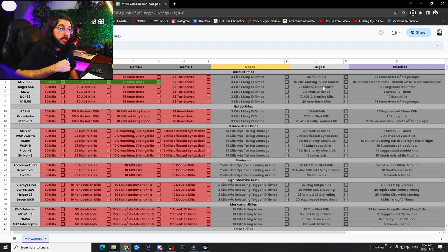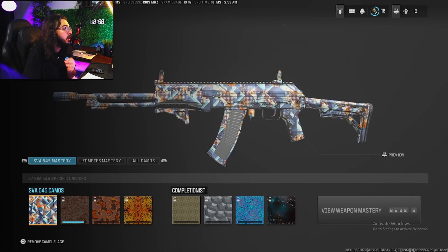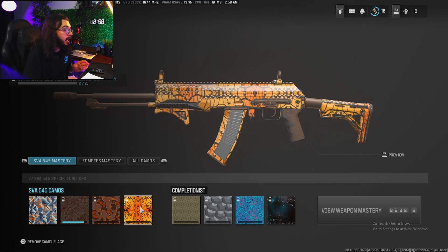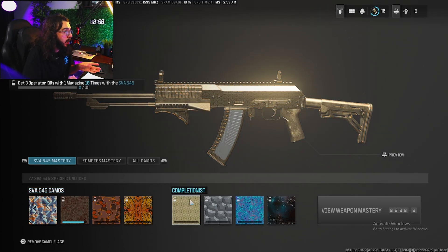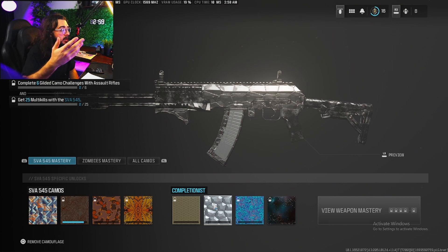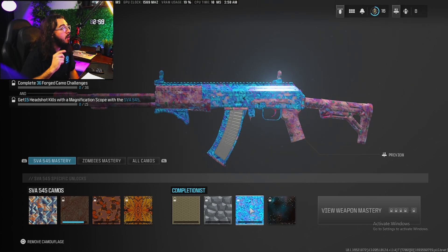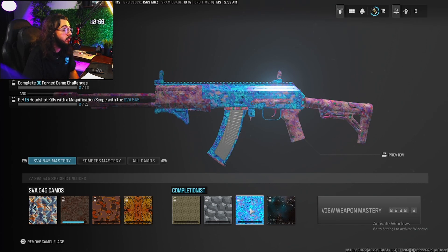Every challenge is a little bit different for every gun once you get into the higher camos, but they're pretty easy if you grind the game. To recap the full chain: 50 kills, 50 ADS kills, 15 headshots, 25 kills in attack stance — once you get all four, you get the gold camo. Then 3 kills with one mag 10 times (easy in hardcore), then 25 multi kills for plat, then 15 headshots with a mag scope for priceless.